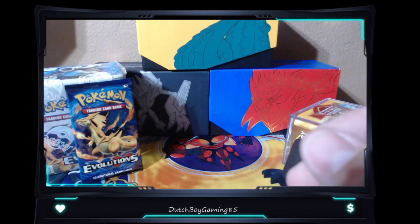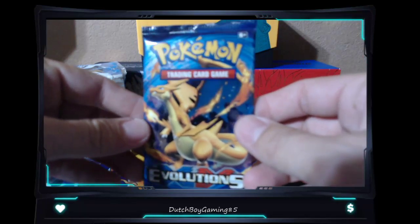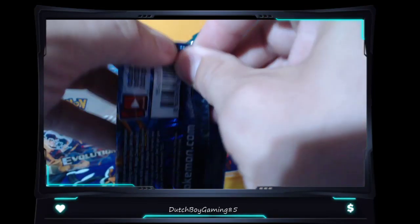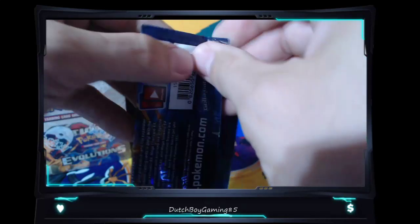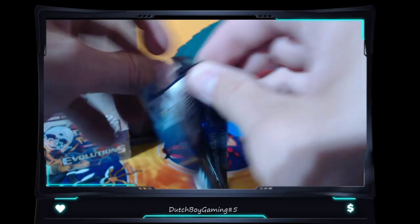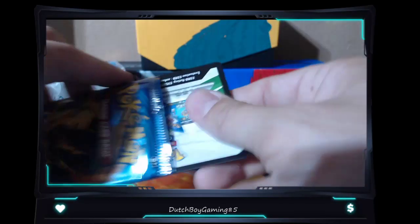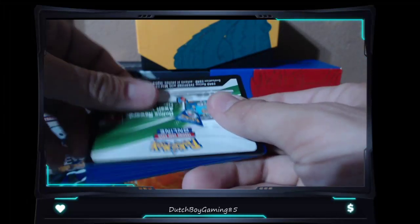Alright guys, we're going to start the night off with the first Evolutions XY pack and then open that booster box. Get twelve packs out and see if we can pull some hyper rares, secret rares, any kind of really cool rare. We need to get some Charizards - everyone else is pulling Charizards, why can't we?